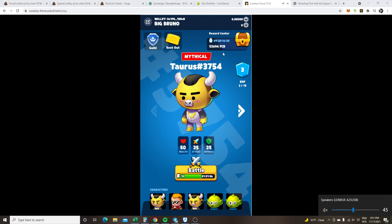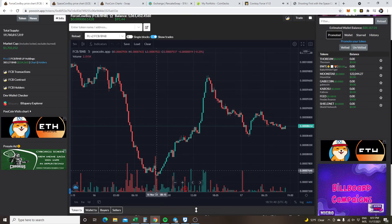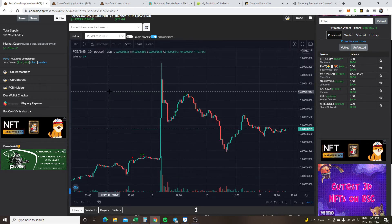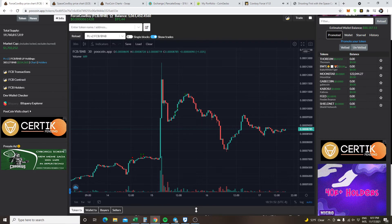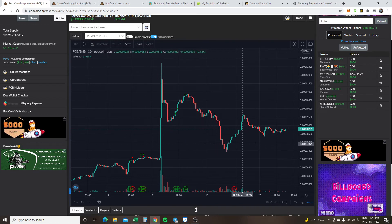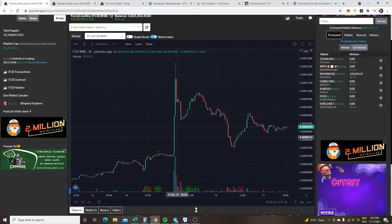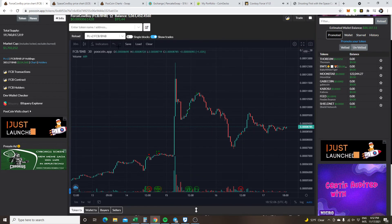That's how you battle. The FCB right now, going to the chart, looks like it's going up. Had a little bit of a dip there. Let's go out to the 30-minute chart. There's 20 billion max supply of this token, and we're at 19 billion right now. The market cap is 1.7 billion. Looks like a nice bullpen forming. You need BNB to battle, but then you win FCB.